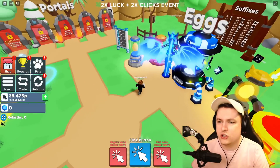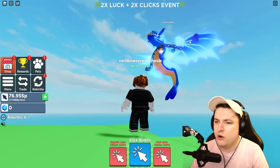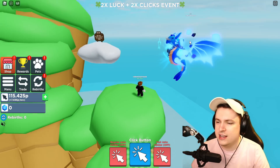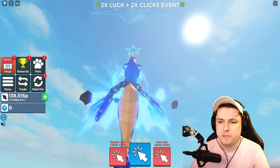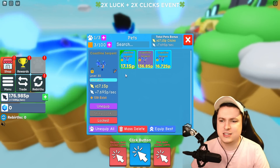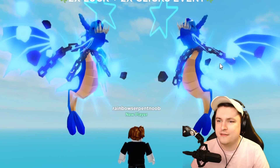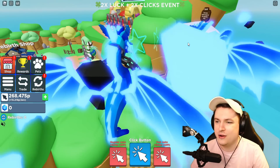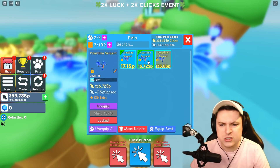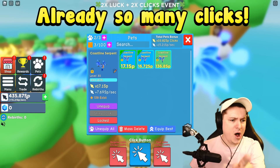Equipping the full team - there we go! Here is the Coastal Serpent. Let's go to my favorite spot at the edge of the map and take a look. He is a blue boy - the new Coastal Serpent pet. Two is better than one, so let's equip the second one as well. Now we have two Coastal Serpents, one at level 28 and one at level 30. Look at the clicks on the left - that's crazy!